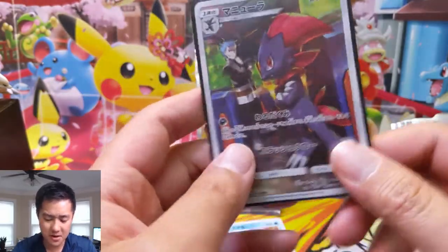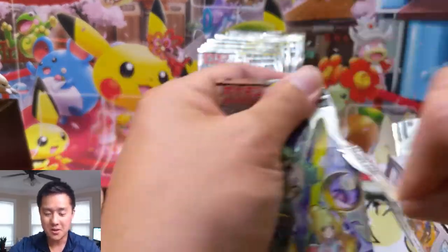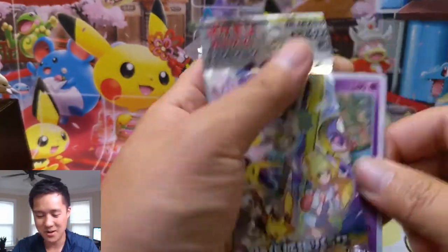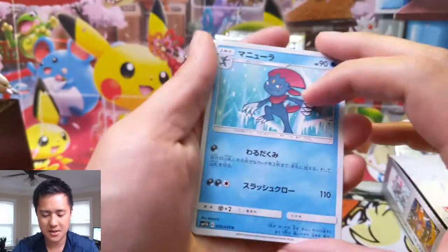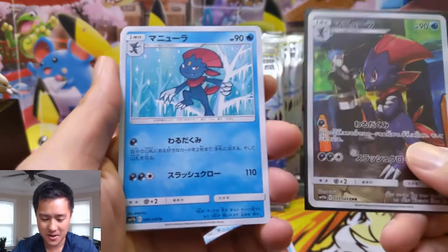Especially with Pokemon Masters coming out soon, I feel like that's perfect timing for this new rarity — this idea of lots of Pokemon being associated with their trainer as well. Speaking of Weavile, this is the same exact card, same attacks, same HP, same everything, only obviously much cooler.